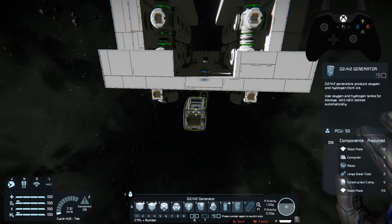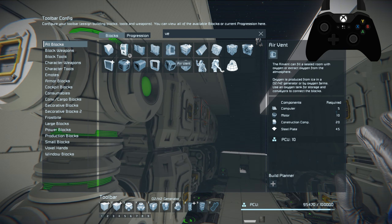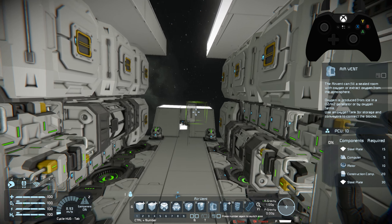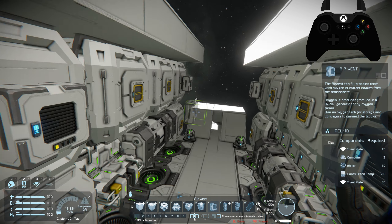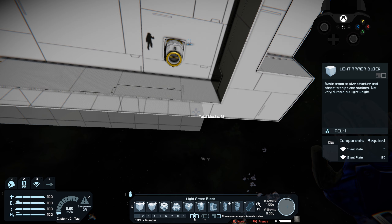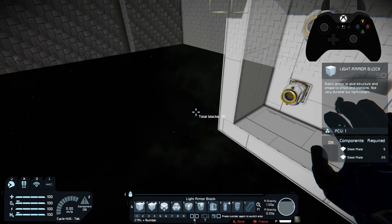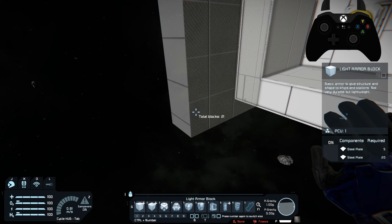That's going to be the rear of the ship. I think we've got everything we need now except for placing some air vents. Let's add some air vents. I'm going to add more than one so that if we depressurize it'll pressurize quicker. We'll add about four of them in here because that'll speed the process up quite dramatically. Now we'll finish up our hangar bays and figure out how far forward we want to go.